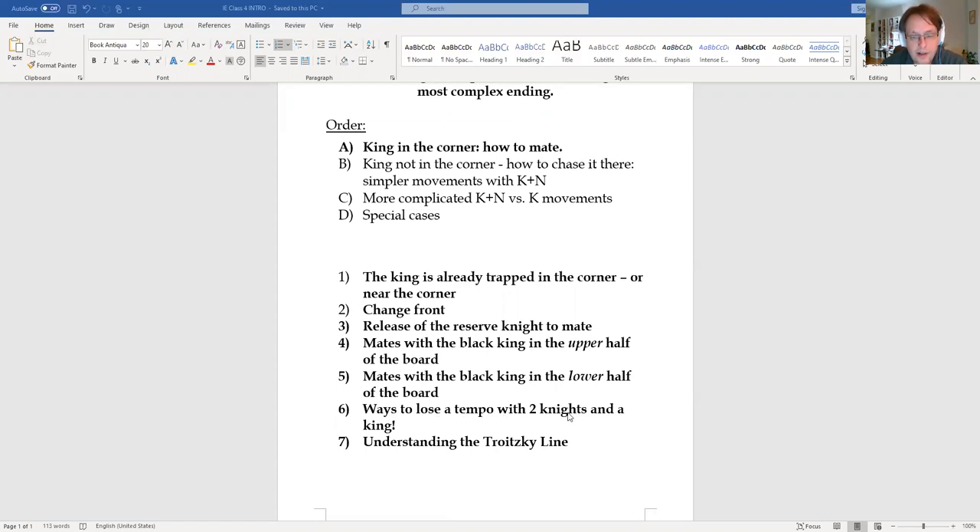We're going to look at ways to lose a tempo with a knight — and here we have two knights and the king. We touched on this in a previous class; now we add more details. It's interesting because pieces like king and knight cannot easily lose a tempo on their own. The king can make a triangulation, but there are more options with king and two knights. Understanding the Trotsky line is also important, and we'll cover that as well.